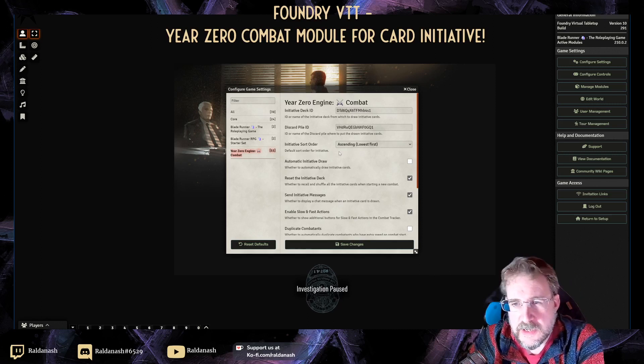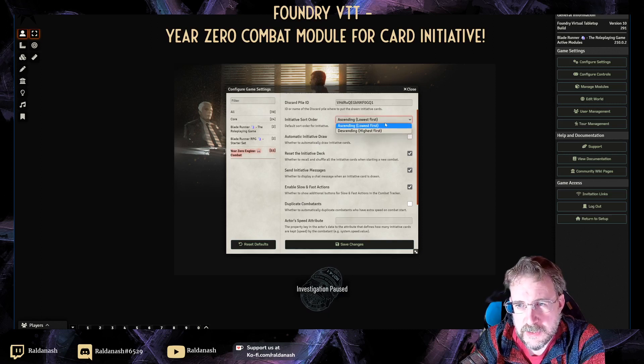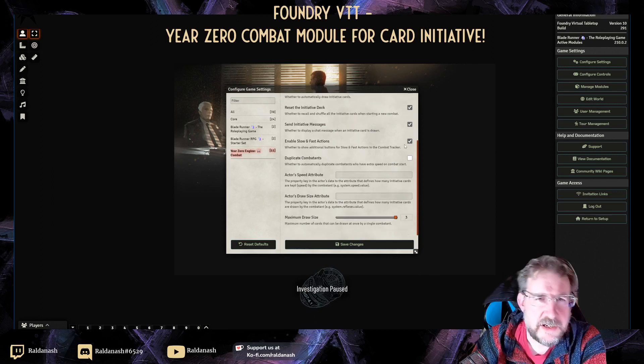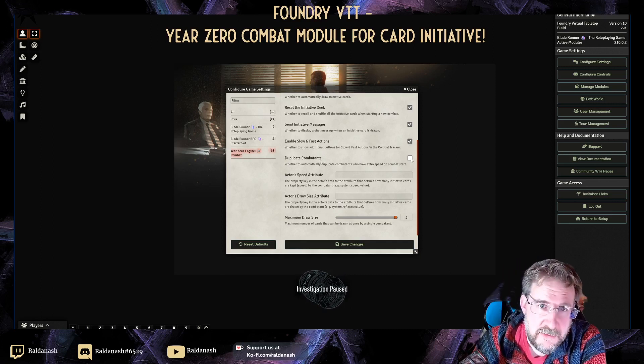You've got a few options down here: you can set initiative order from lowest to highest or the other way around. You can do an automatic draw whenever combat starts. I'd definitely recommend resetting the initiative deck when starting new combat — some games like Dragonbane do it every single turn anyway. There's also 'send initiative messages' and slow and fast actions. Blade Runner doesn't really need those since you've got a movement and another action, but let's leave it on.